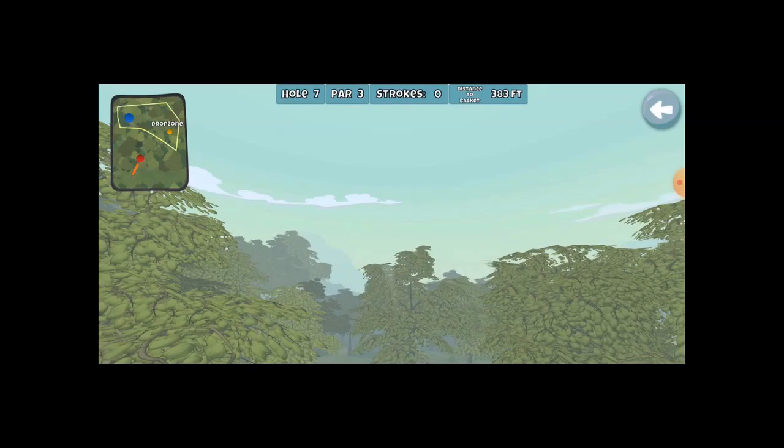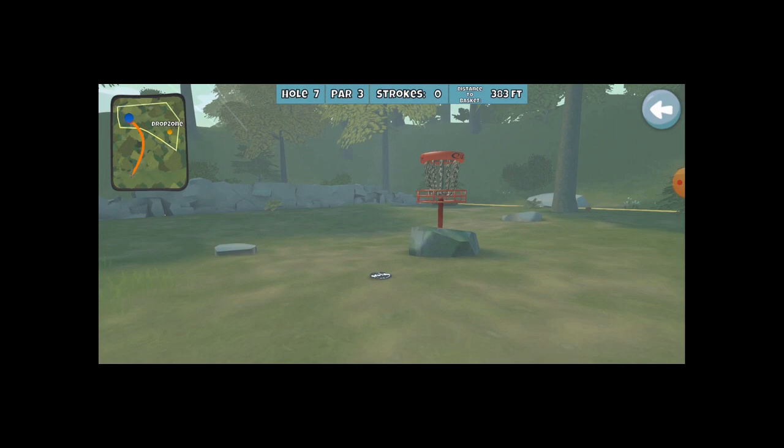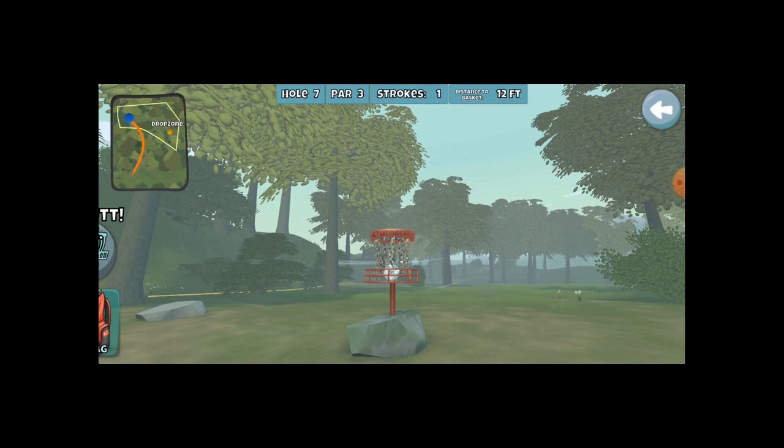This hole can be pretty annoying. I just kind of throw it up nice and high with the Light Glide Ballista Pro and try and get somewhere close. This is potentially one of the closest I've ever gotten — a 12-footer on this one, especially with the three wind. So that's kind of nice.